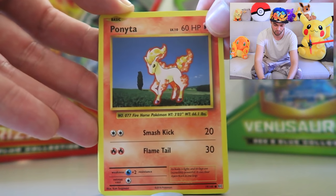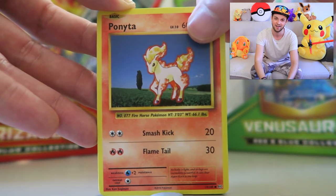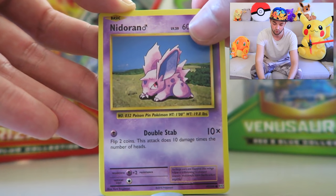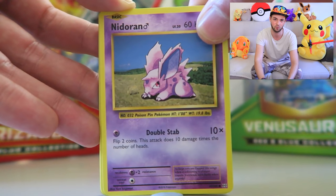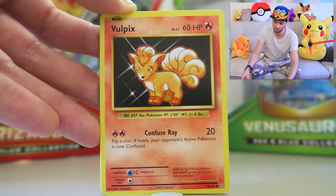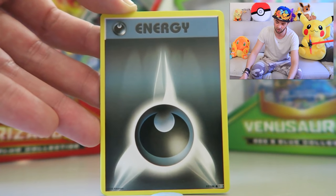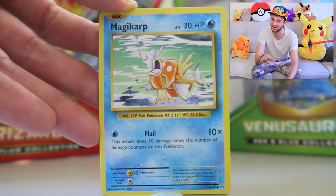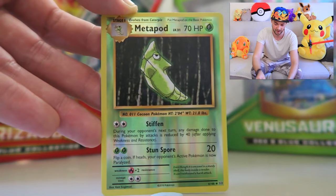Ponyta! I love Ponyta. There's something about those original Fire types — the Growlithe, the Arcanine, the Ponyta, the Rapidash. I love them. They're so great and they're still great today. Another Nidoran — you need the original Nidoking to use with the Break card. Vulpix in there as well. A Dark Energy type — again, not in the original Gen 1. Another Magikarp — is this a sign? The cards give us little sneak peeks. A Metapod as well.